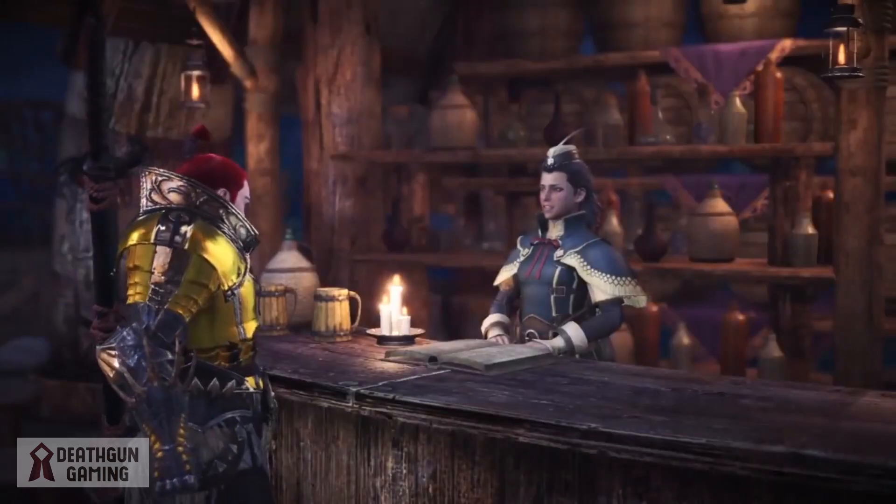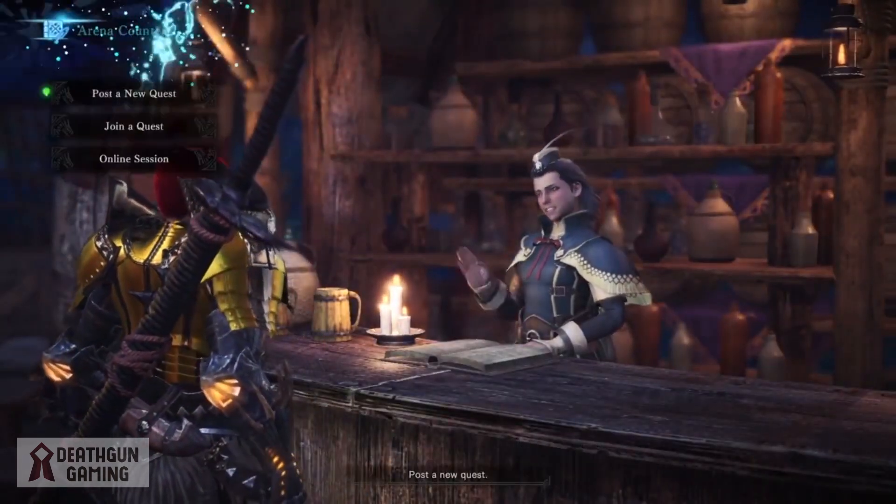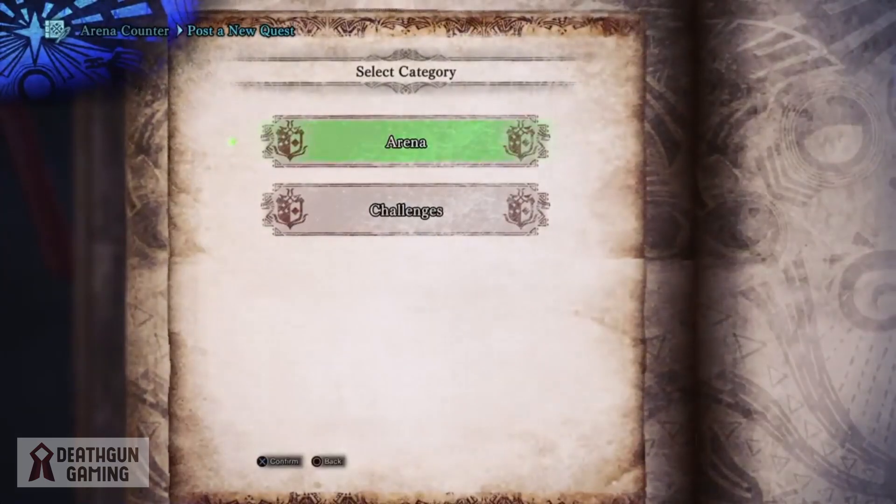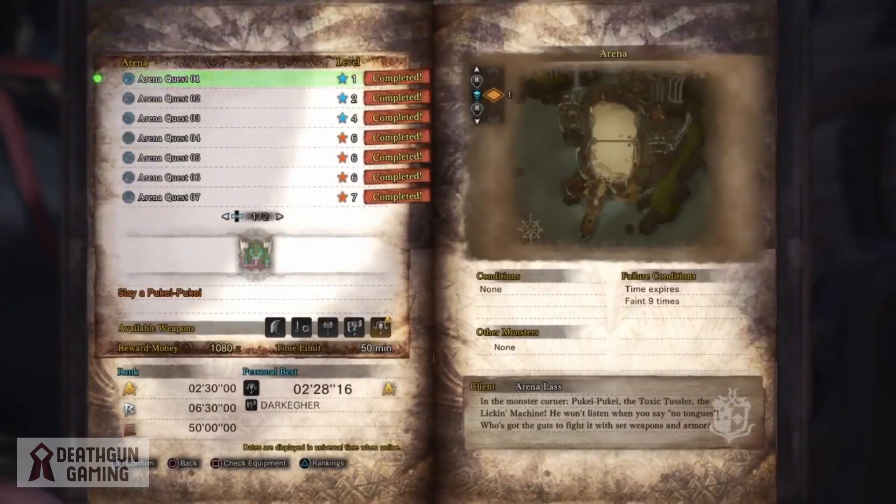First off you're going to have to come to the Gathering Hub and talk to the Arena Manager. Once you've done this there are multiple missions you'll be able to do to get Arena Coins. The ones to get the Supremacy Blade are very specific — you're going to have to do missions from 4 stars to 7 stars. These are the only ones that drop the Rathalos Coins, Gamma Coins, and Hunter King Coins. Keep this in mind when farming, and you don't need to do any of the other Arena quests.